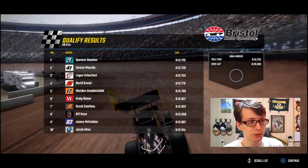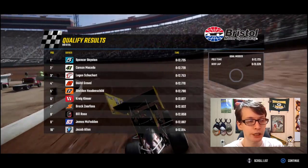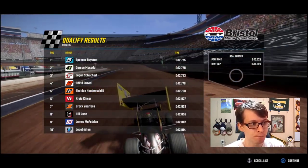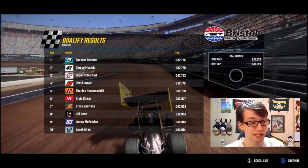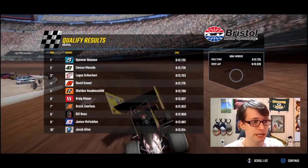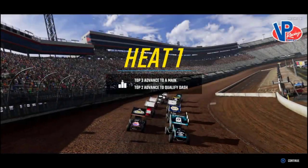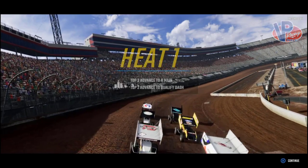Spencer Baston is your pole sitter, then you've got Carson Macedo. Sheldon Haudenschild is 5th, Craig Kinzer is up there — that's probably the best I've seen him qualify for anything. Your typical names where they usually are. Welcome to Heat 1; the top two advance to the Qualified Dash.